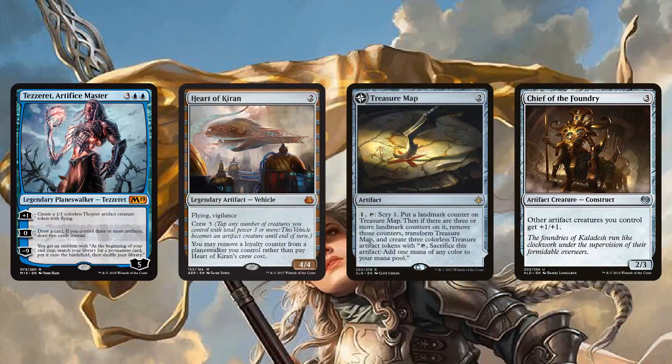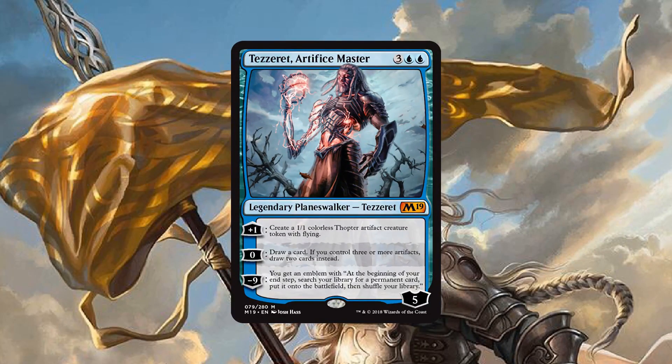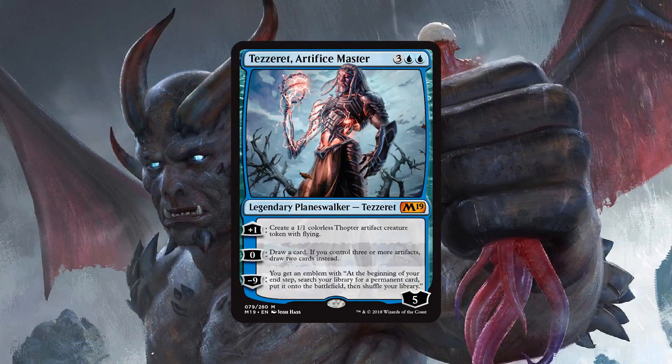Plus, we got a ton of good artifacts still in the format. Heart of Kiran, insanely powerful. Treasure Map, sticking through rotation. We have a bunch of constructs like Chief of the Foundry. I feel like Tezzeret has a ton of potential to be a very, very strong card in Standard, and we already have a solid home. It wasn't that long ago we were playing Construct Tribal in Standard — a deck overflowing with artifacts — and Tezzeret is just a natural fit on the top end, maybe in place of the Antiquities War, to go along with Karn Scion of Urza to allow the game to go incredibly long.